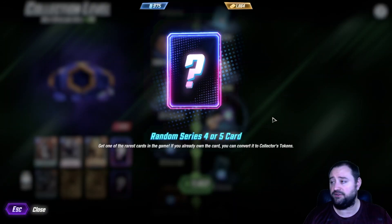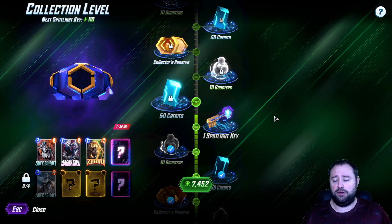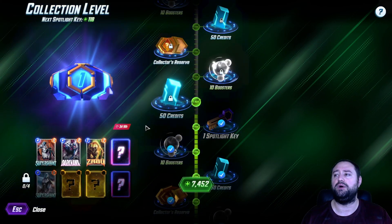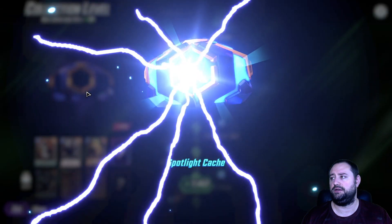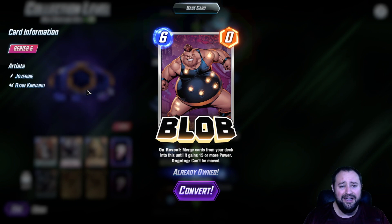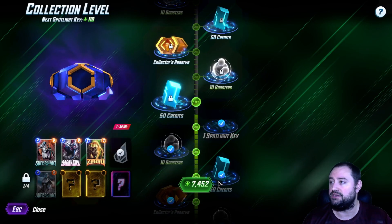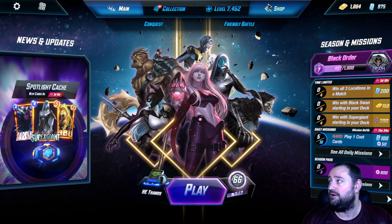And of course, random Series 4 or 5 card, which I have a couple left that I want. Let's get into it guys. Spotlight Key, here we go — 25% chance for what I want. And... Blob. I already have Blob. Do I get 1,000 tokens? You better give me 1,000 tokens. Wow. 1,000 tokens.